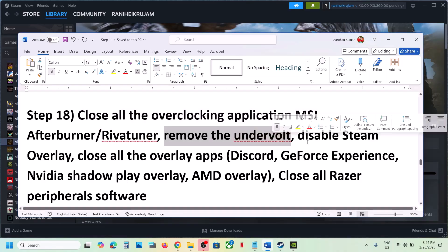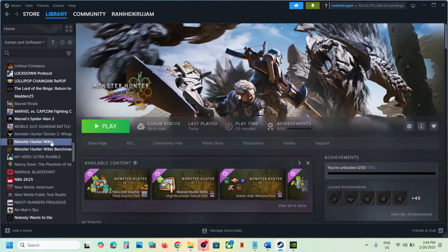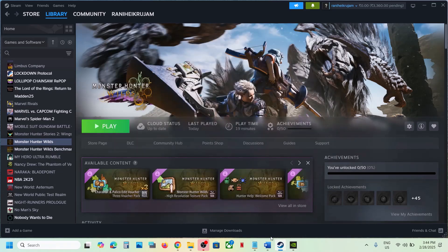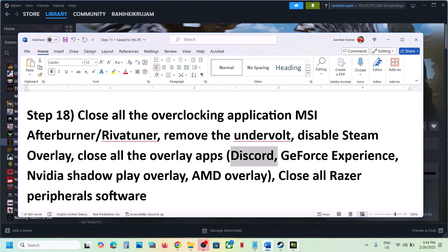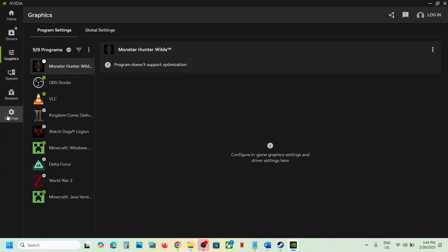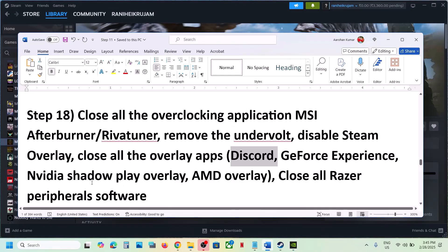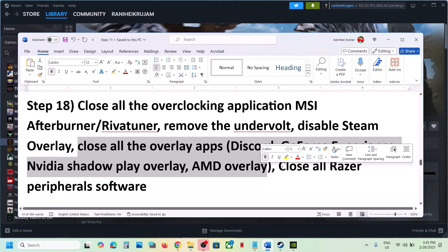Disable Steam Overlay: go to Steam, right-click the game, select Properties, and turn off 'Enable the Steam Overlay while in-game.' If you have Discord running, go to Discord Settings and turn off the overlay. If you have the NVIDIA App running, go to its settings and turn off the NVIDIA overlay. Close any other overlay applications as well.